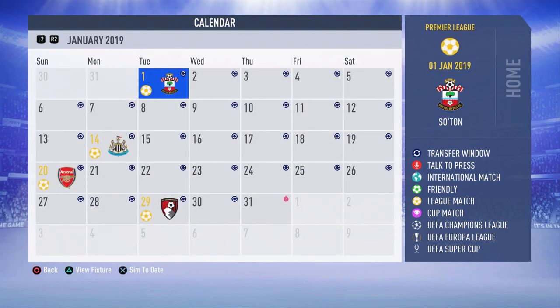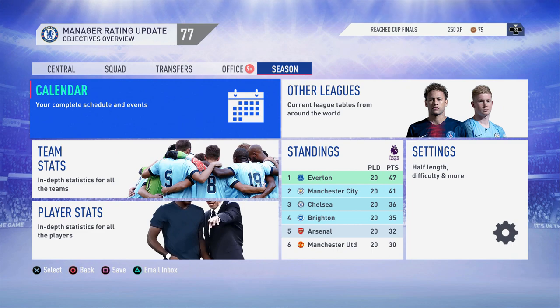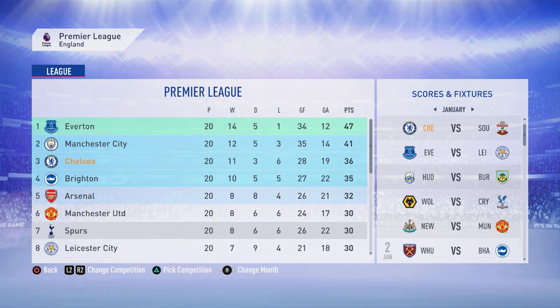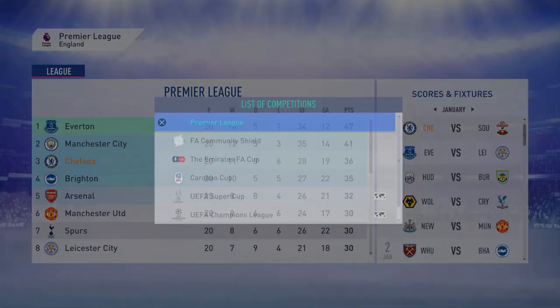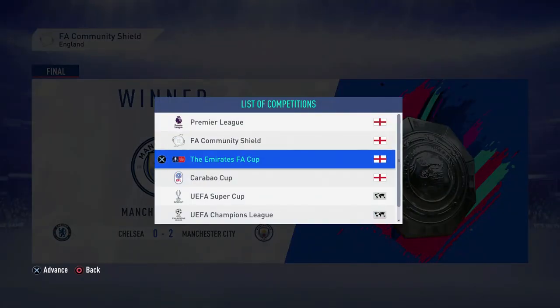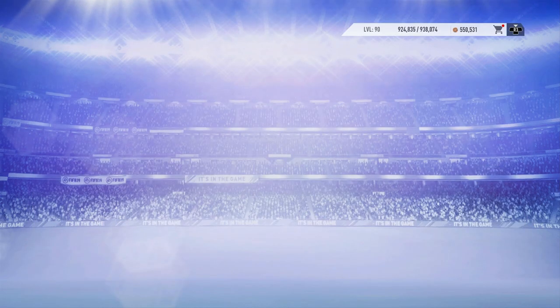Right guys, we're here at the first of January. Things are looking good — we're third in the league. A surprise leader of the Premier League at the midpoint is Everton. Another strange face in the top six is Brighton who are fourth. Looking at stats: 20 games, 11 wins, 3 draws, 6 losses. In the Community Shield, Man City beat us 2-0. In the FA Cup, we're against Liverpool in the third round which is rather annoying.